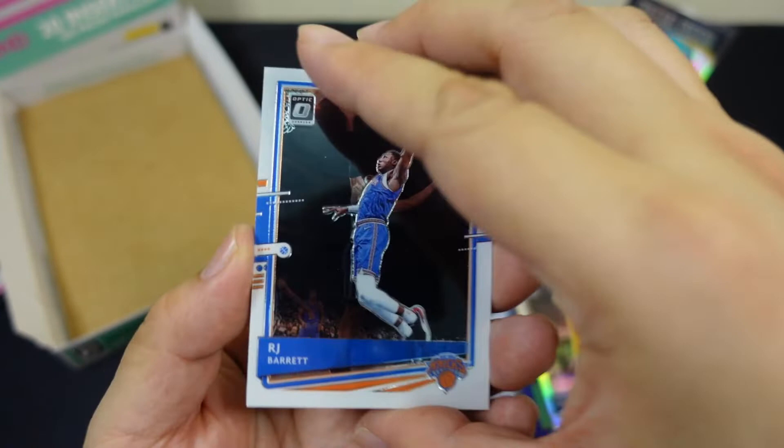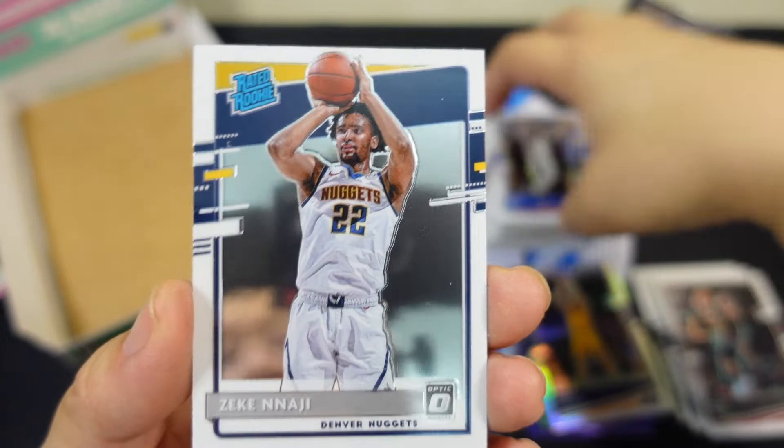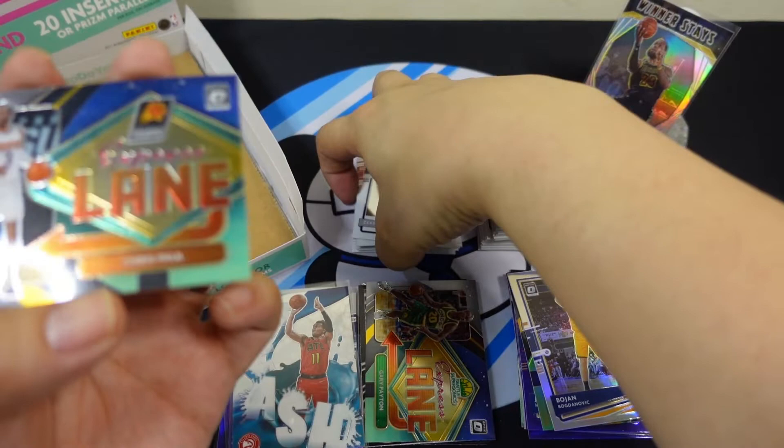Last pack magic: RJ Barrett, Joel Embiid, Zeke Nnaji rated rookie, Express Lane Chris Paul, Chris Paul. That's it for the opening — let's recap what we got.